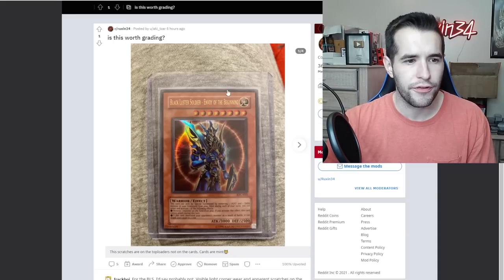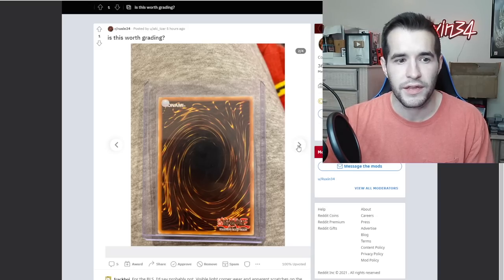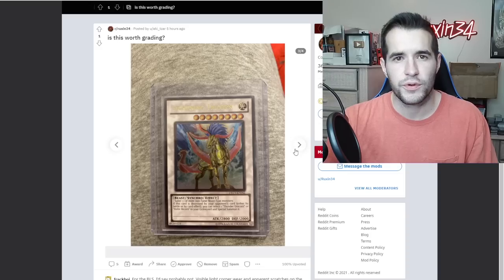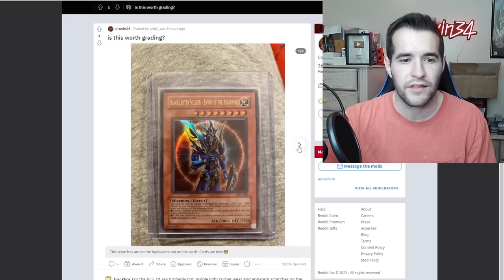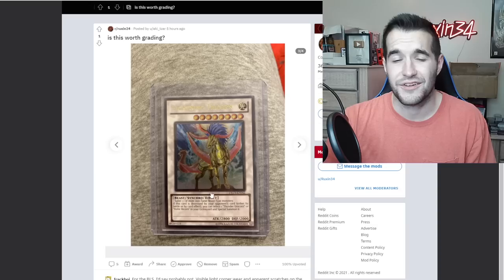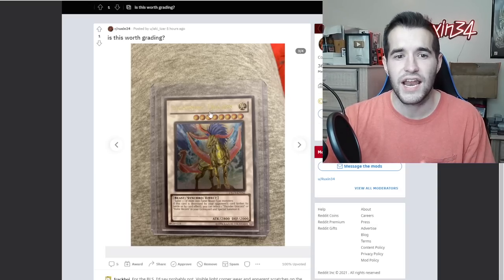Worth grading — Black Luster Soldier and Lightning Tricorn? We've already got some edge wear on that corner — it looks like it might be bent. I think this is a very cheap card and it's unlimited. Usually when you're sending in at the $150 rate it needs to be first edition if possible. I'm going to say no — the BLS looks like it would get like a six with this edge wear, and Tricorn is a very low-value card, like $5 to $10 at most. I would not spend $150 to grade these. Not worth it for these two.